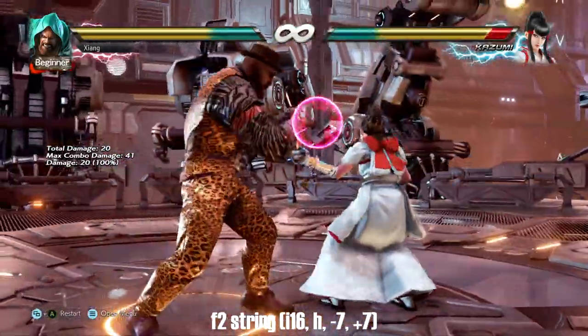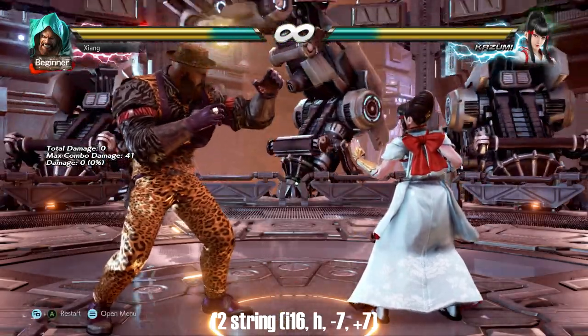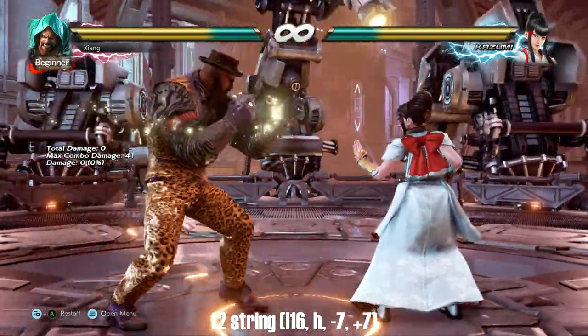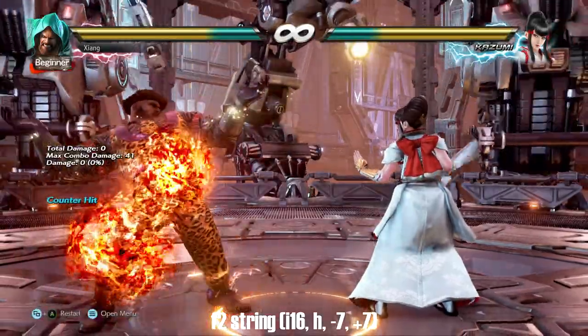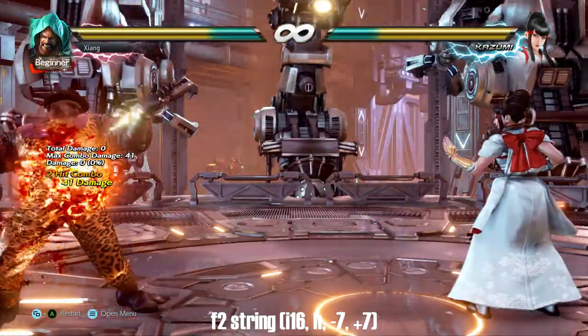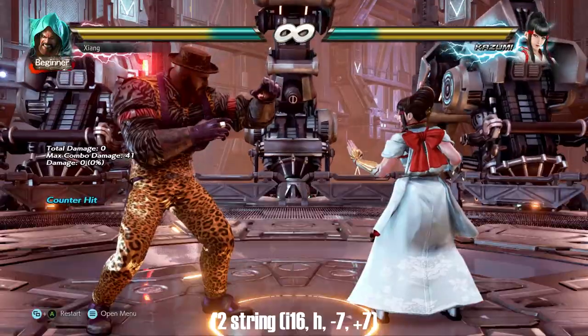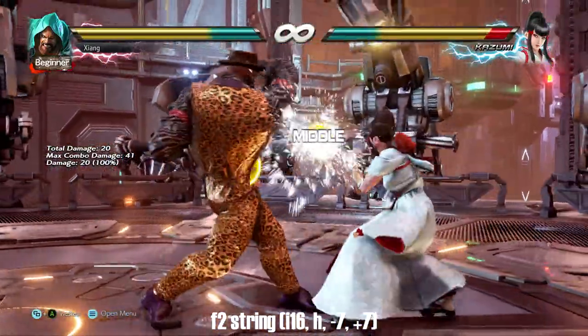Forward 2 is a long-range safe counter hit launcher. In fact, forward 2-1 counter hit launches at every point — counter hit forward 2 is a launch, counter hit forward 2-1 is still a launch, and even if you whiff the first hit the second one is still a counter hit launch. Beyond that you have a light mix-up opportunity with the extensions if your opponent likes to duck.